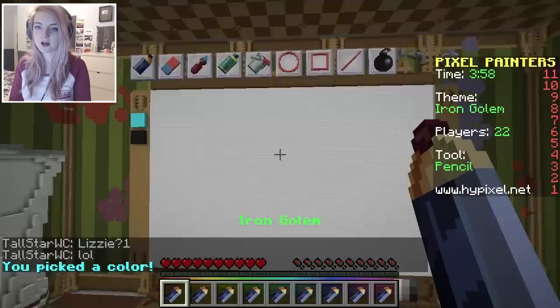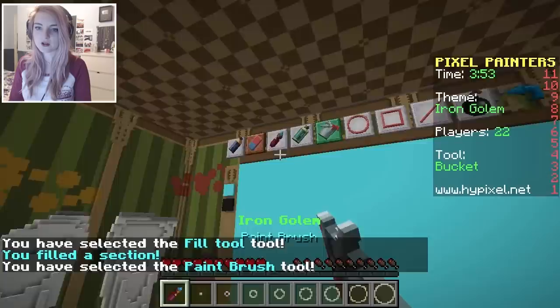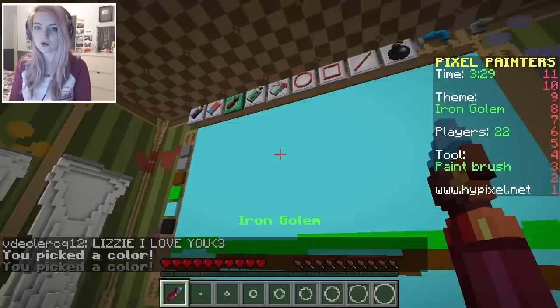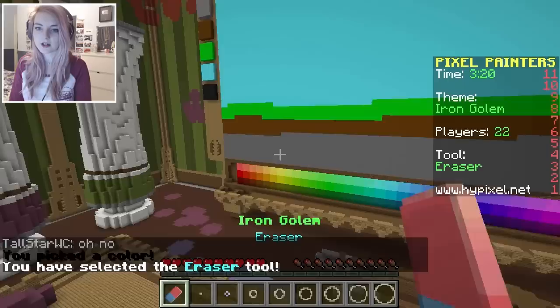Let's start out the background first. We'll fill the sky, and then let's do some green for grass. And then we'll do some brown below that, like this. Because it's gonna be Minecraft-y! And then below that is stone, so we'll just fill that in. And then I'm also gonna do just a little cave under here. Cave! How do you like me now?